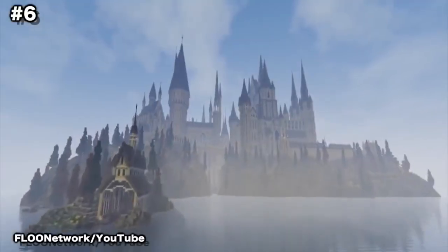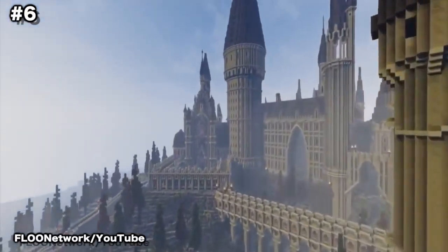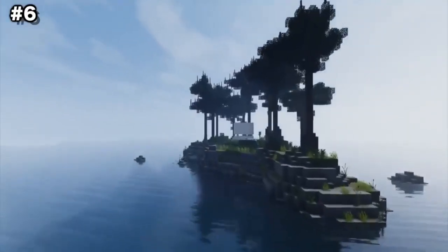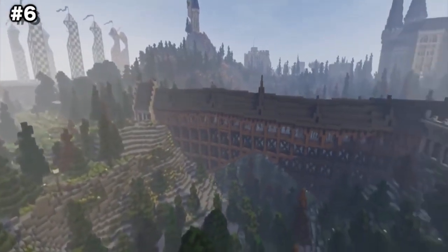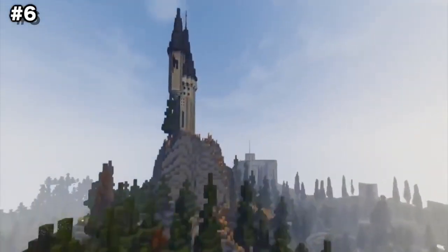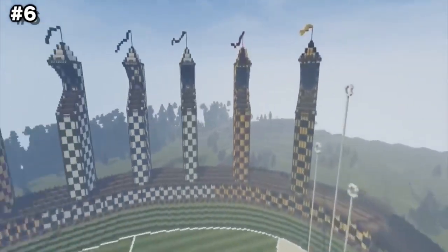Number 6: The Harry Potter World. Grab your wand, get a lightning bolt stuck on your forehead, and hitch a ride on the Hogwarts Express, because you're a wizard Steve. The Flow Network has been working for over 2 years to recreate the world of Harry Potter within Minecraft block by block, with locations including Hogwarts, Hogsmeade, Godric's Hollow, and King's Cross Station, and many more. They have a feature that allows you to travel to any location in the Harry Potterverse by clicking on fireplaces around the map, and the world makes use of custom resource packs.